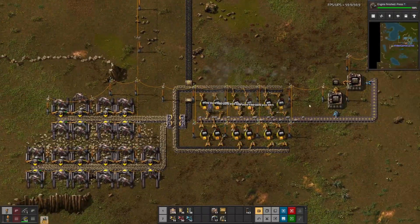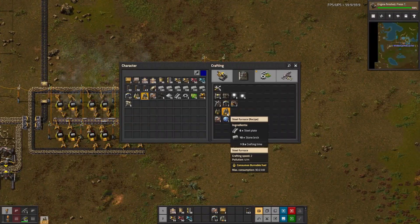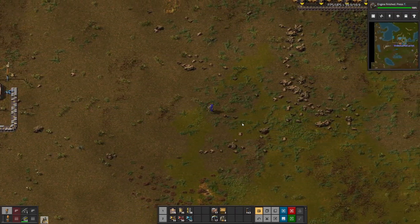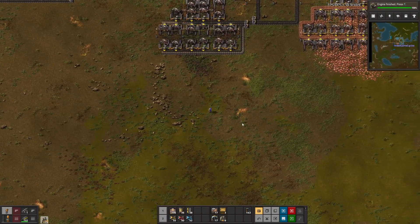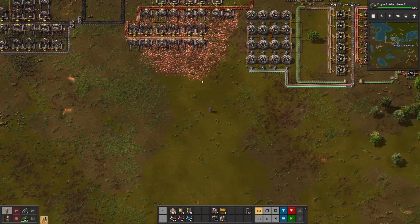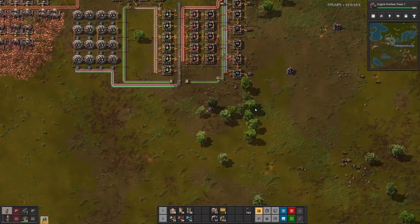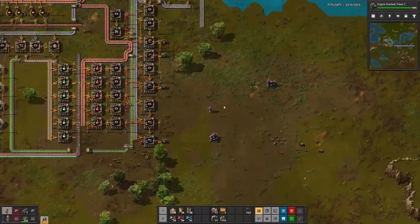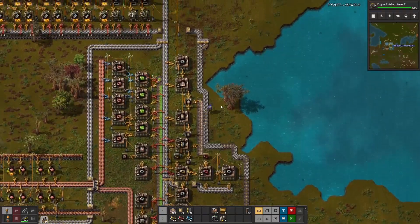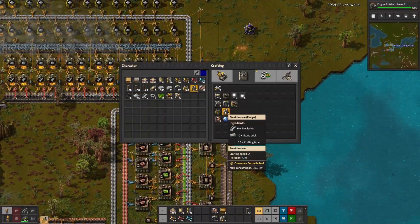700 stone brick — I think that should be okay. More steel plate. We can put some more miners on there, definitely there on the copper.